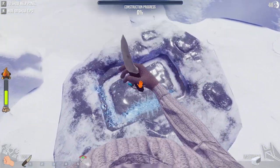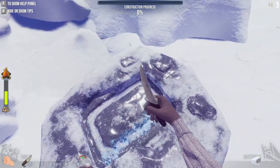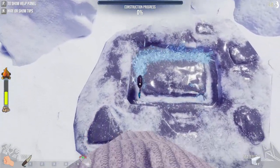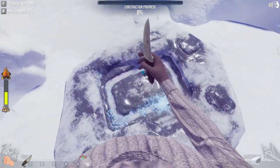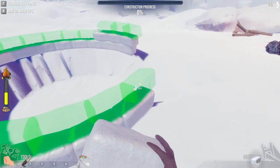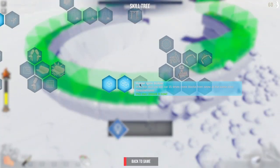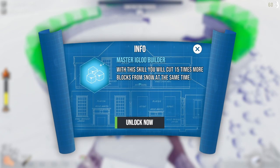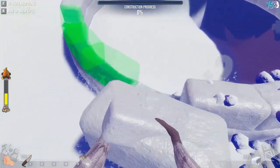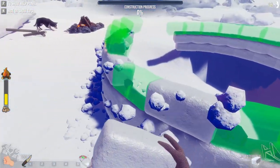I wonder how many blocks we're going to get out of this total. We've got 30 already... 36... 48. So let's go ahead and slap those on. New skill — 15 times more blocks. One thing I don't like is I can't drag these across to put them on. I have to manually click every single one, which is exhausting. I just rapidly click on my left mouse button trying to put these things.